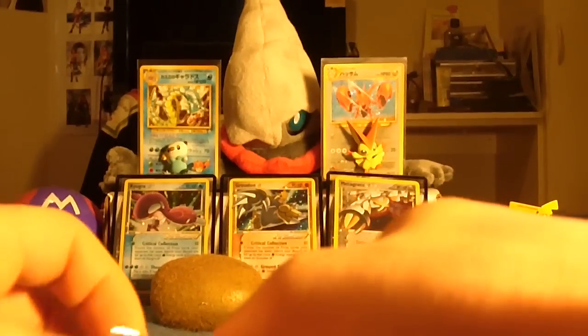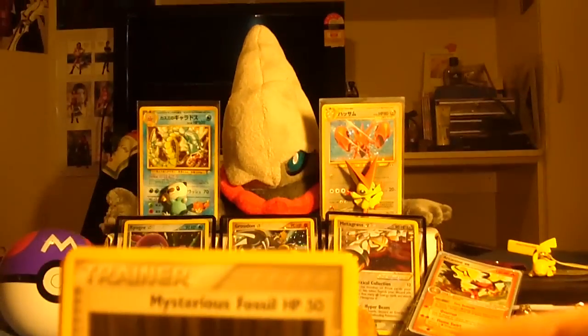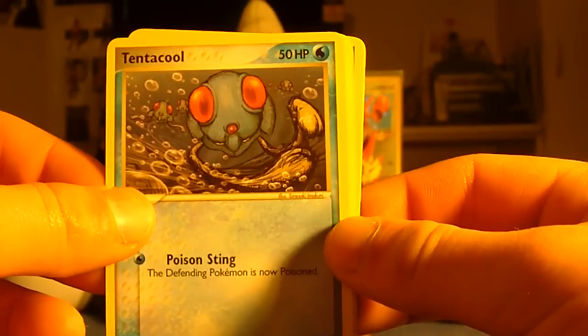Legend Maker — so far I'm loving this set, loving this lot. Two EXs and one gold star. If you guys haven't seen my part one, that gold star is definitely worth checking out. Here we have a Mysterious Fossil and a hardcore Tentacle.